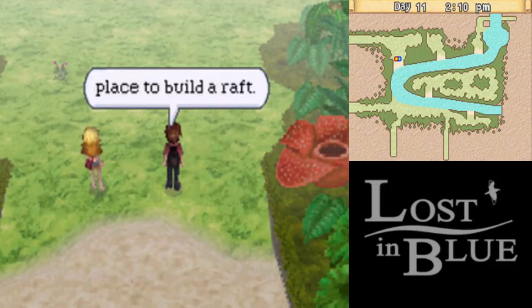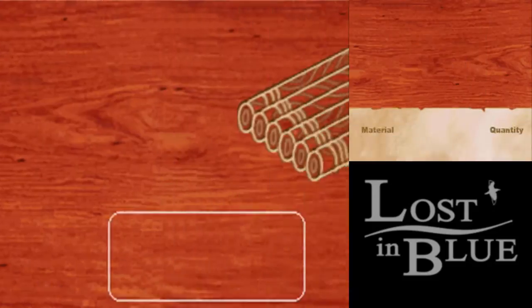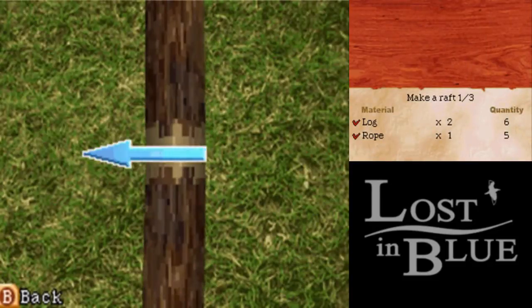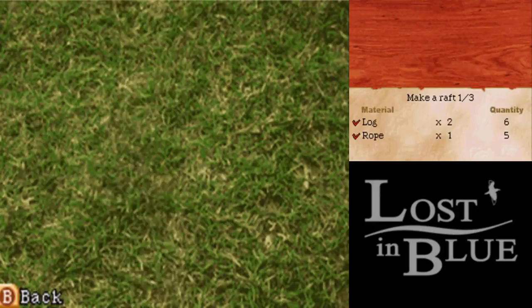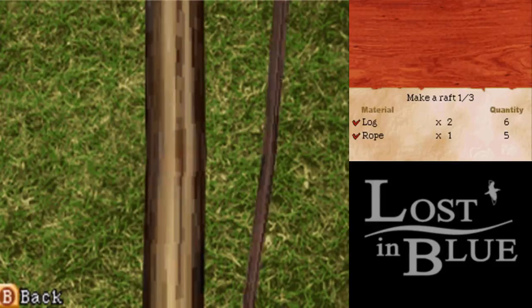There we go — we can go rafting, and this is why we need the rope and the logs, because we're going to build a raft. I hope it's five rope that you need. Let's build a raft right now. I don't think you need another person to build it, but to actually pilot it you're going to need a second person.